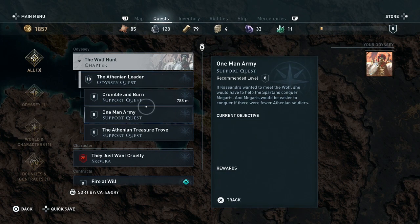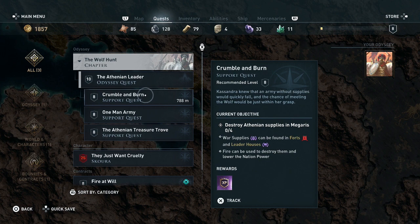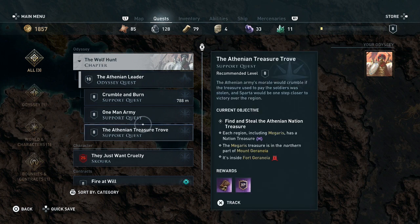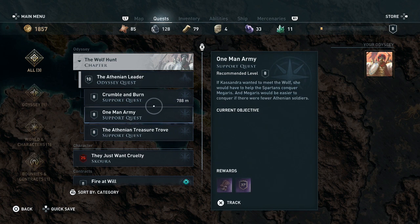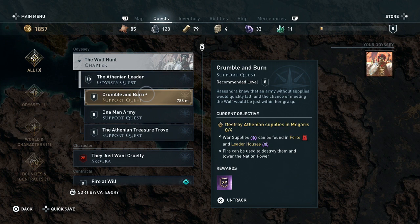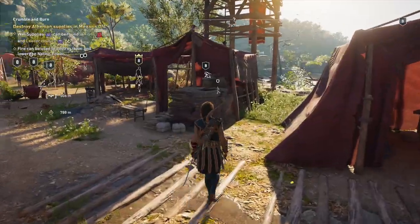Now we're doing this for real. We're not going to do the leader. Cassandra knew that the army's supplies would fall quickly. The supplies are at forts and leader houses. This one's the only one with a distance to it. Let's try crumble and burn — it's on the other side of the freaking map.